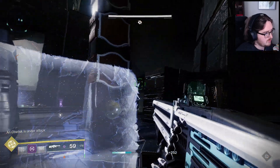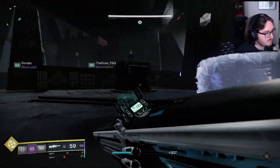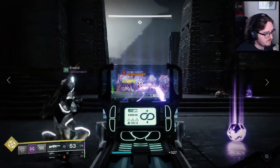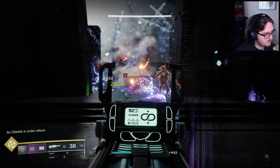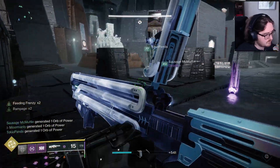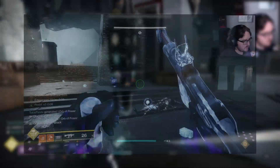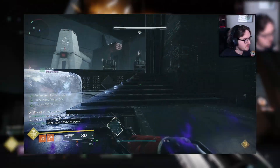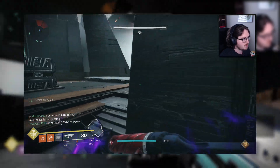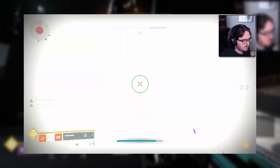The encounter starts by shooting the crux floating in the middle of the room. Once the encounter begins, one of the totems accompanying each obelisk will fill with either a Pyramid or a Traveler symbol at its top panel. This symbol tells us which side of the room a special taken knight called a Disciple's Compass has spawned. These knights have set spawns within each section, but they are typically hidden away from the obelisks, so you will need to be proactive in hunting them down.